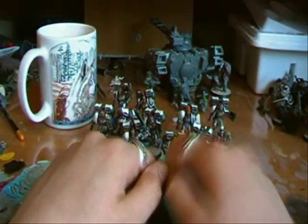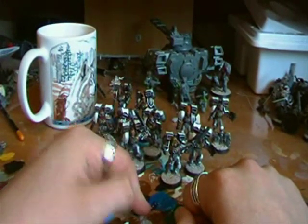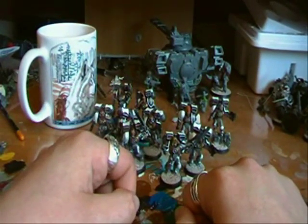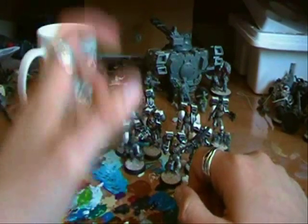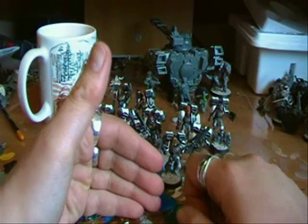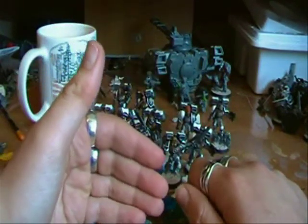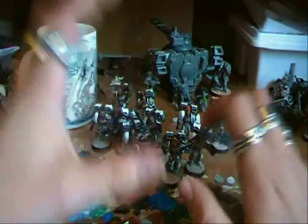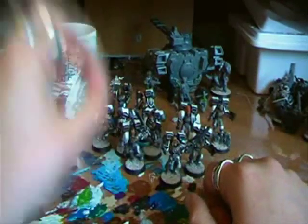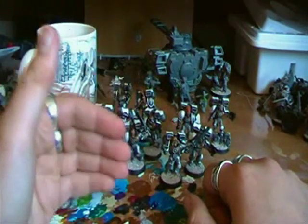Today we're going to be looking at Skyclaws, which is the next in the Fast Attack section of the Codex. Skyclaws are essentially just Blood Claws with jump packs, which gives them a 12-inch movement. They can be quite nasty — we talked about how many attacks they get in the Blood Claw and Grey Hunters video, and combined with a 12-inch movement they can be quite deadly.